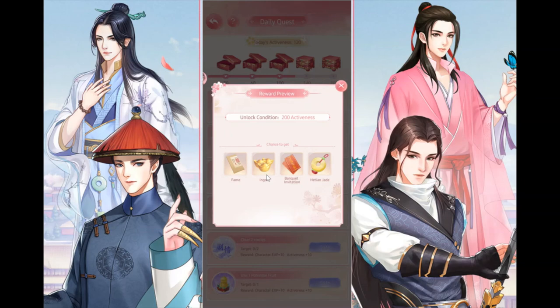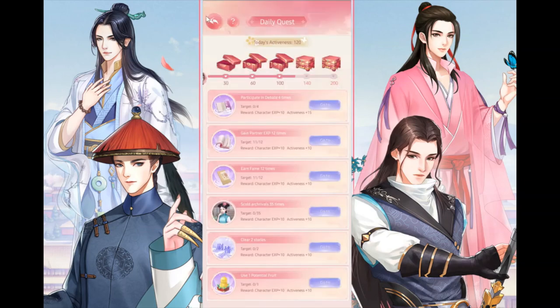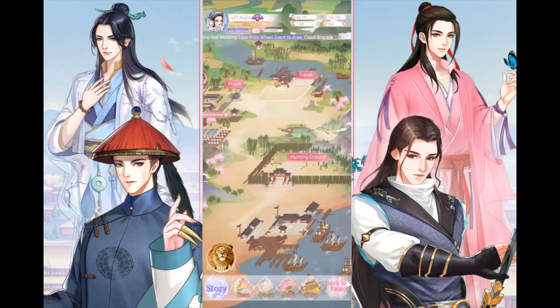After finishing hunting, go back to the daily quest and try to complete all daily quests until you reach 200 activity points, because then you get extra ingots and a lot of main character experience. That's it for the daily routine you should do whenever you log in for the first time each day. If you have any questions or suggestions, write them below in the comments, give this video a thumbs up, subscribe and turn on notifications. See you in the next video — live long and prosper, your highness!